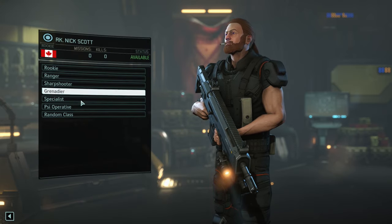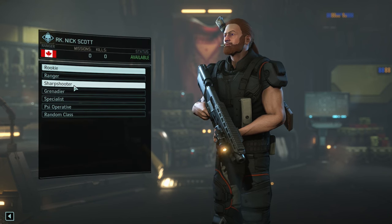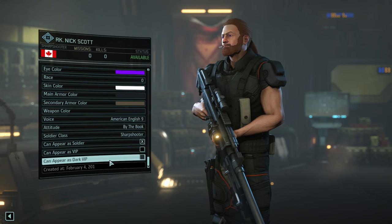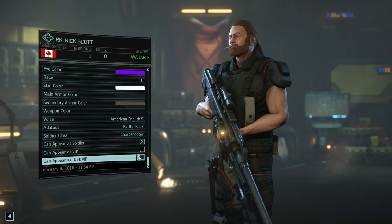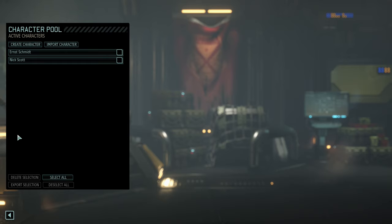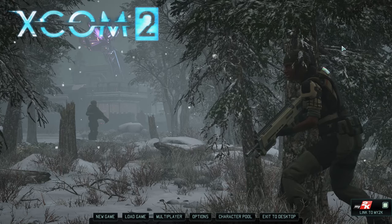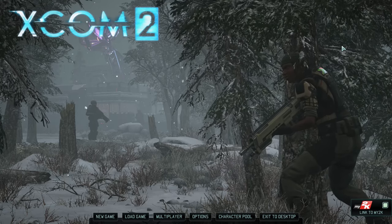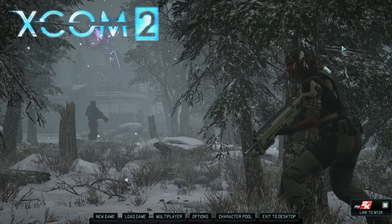Attitude options include swagger, by the book, laid back, normal, twitchy, happy-go-lucky, hard luck, or intense. Then soldier class — you can choose whether they're a rookie or an assigned class such as ranger, sharpshooter, grenadier, specialist, psi operative, or random. Let me know whether they can appear as a soldier, VIP, or dark VIP. That is the customisation, super extensive. I hope you look forward to my full let's play of XCOM 2 on Veteran difficulty with no Iron Man mode. Until then, don't forget to comment, subscribe, follow me on Facebook and Twitter, and check out my affiliates and sponsors. Ciao for now!